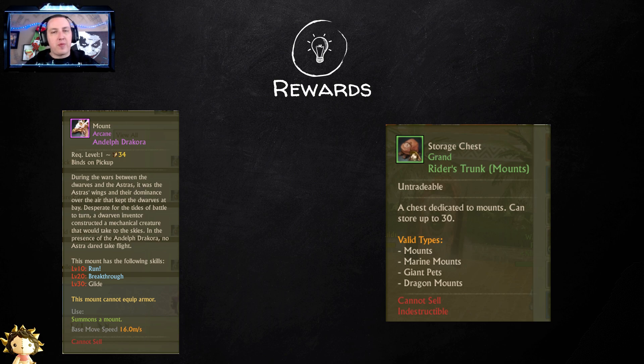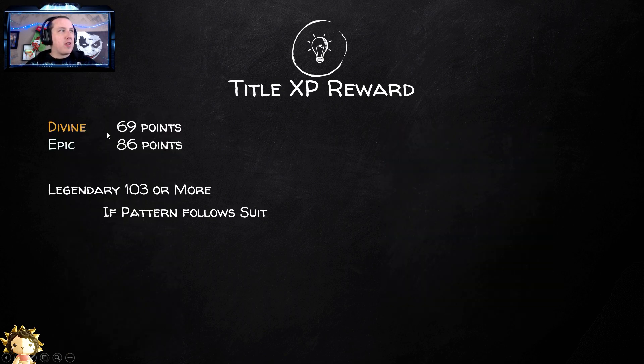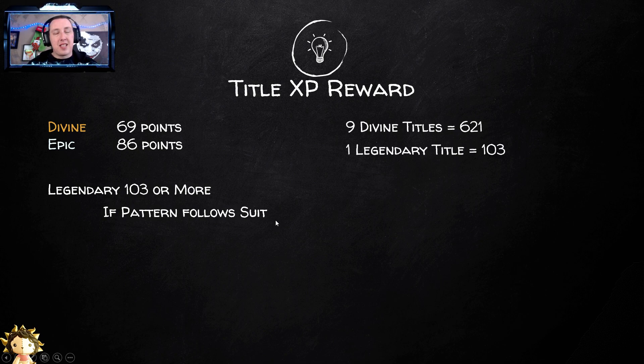For the rewards, the mount has a base speed of 16 meters per second unless they nerf it to normalize it for North America. We may not see mounts get normalized anymore with Trion being out of the picture — that was really a Trion thing. Pal Pals gives you the Rider's Trunk. For title XP rewards: divine titles give you 69 XP, epic gives you 86, and a legendary should give about 103 or more if this pattern follows. If you did all nine divine titles that's 621 XP, plus a legendary at 103, giving you 724 total — that would knock out almost an entire level 3-to-4 or 4-to-5.